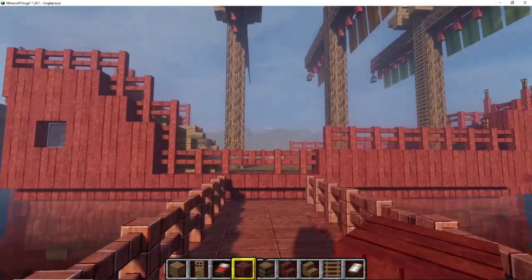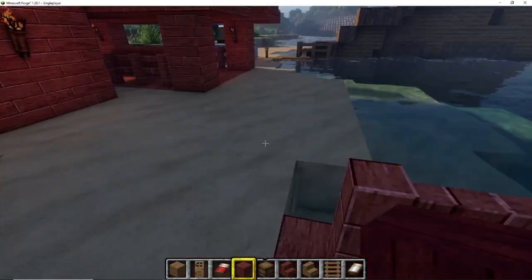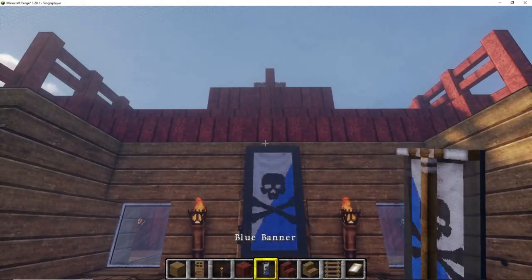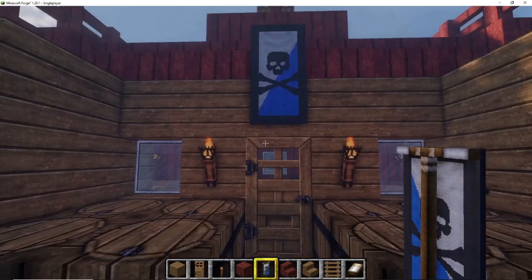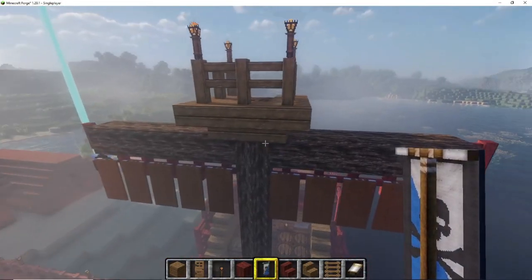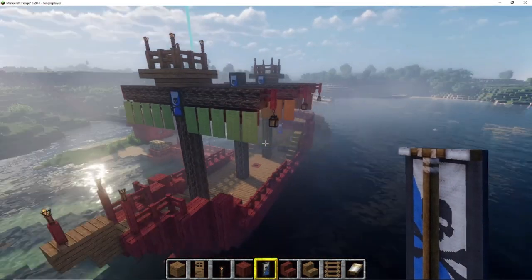I don't think it looks too bad — a nice build for a first try. Only one more thing is missing. I went back to the castle to get my flag, and then went back to the ship and started to put my banners all over it, because this is my kingdom banner so I have to place it everywhere. I chose some quite obvious and nice places to put the banners and decorated the whole ship.